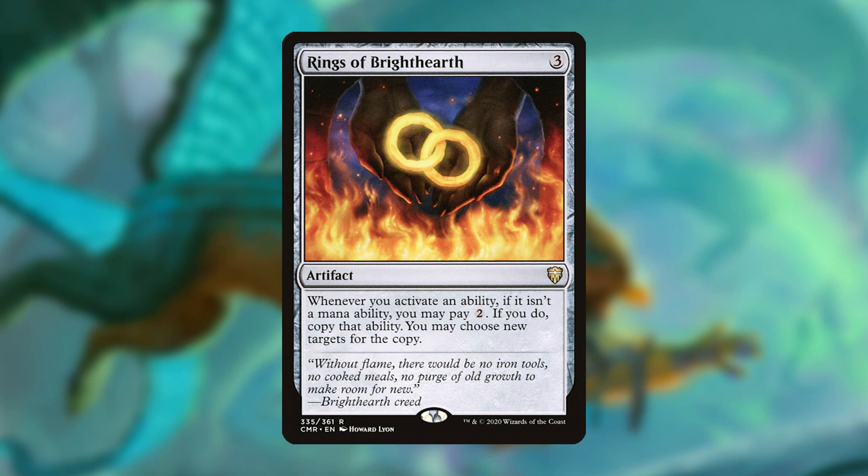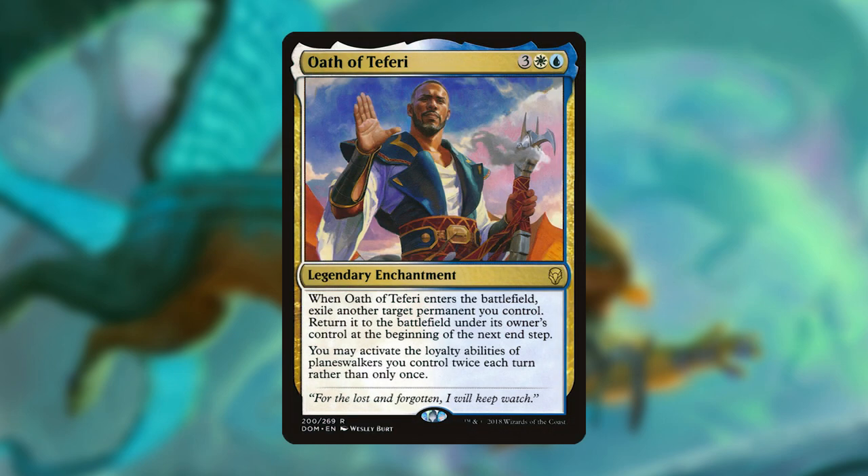Rings of Brighthearth only triggers off of activated abilities, but just like the Peregrine Dynamo, it has a variety of uses that can get you closer to your win condition, especially with triggering Kaya multiple times. And now the card that is actually centered around planeswalkers: Oath of Teferi. Oath of Teferi outright allows you to trigger loyalty abilities twice a turn rather than only once. I'd just like to add that there are infinite combos out there that use Oath of Teferi, but in this deck it is strictly an enchantment that gets a little more value from our planeswalkers. Even then, it is an extremely powerful card.